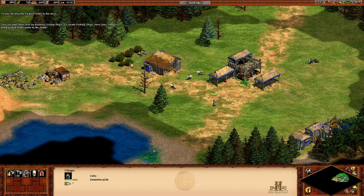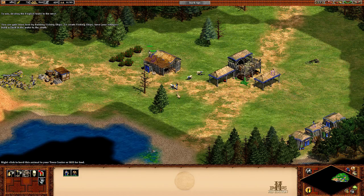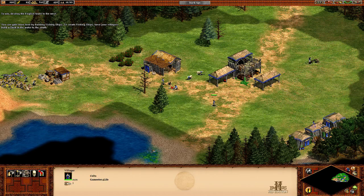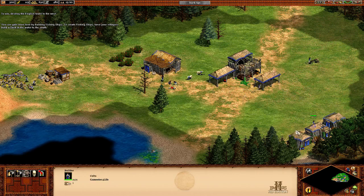These new villagers can start on the sheep. Some can go to gold, others can go to wood. We're going to need to build another house as well.